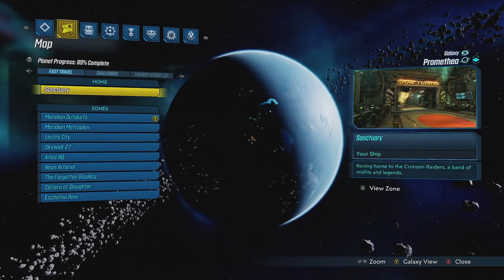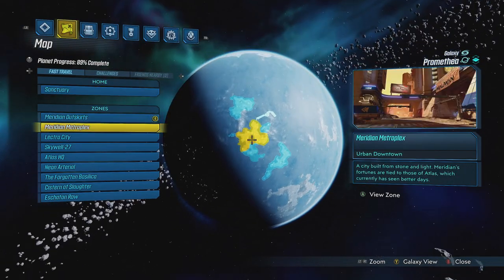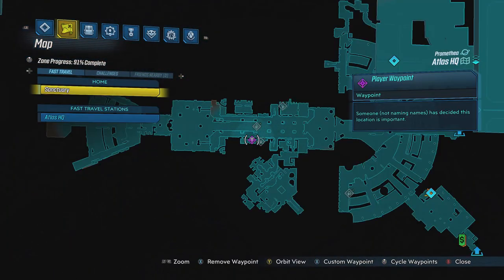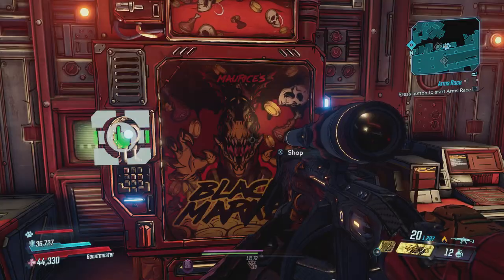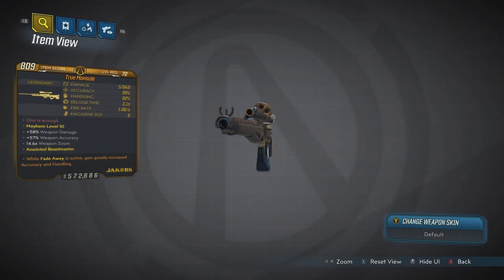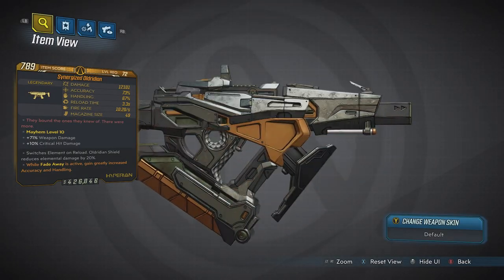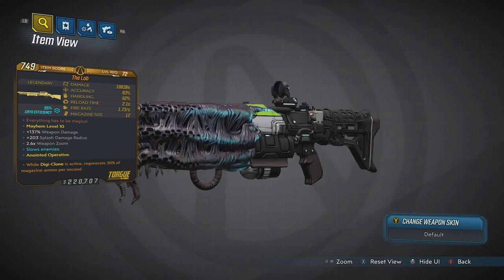At the moment you can find Maurice's Black Market on Promethea at Atlas HQ, right here on the second floor. It currently has on offer the Monocle Jakobs Sniper Rifle, the Olridian Hyperion SMG, and the Lob Torgue Shotgun.